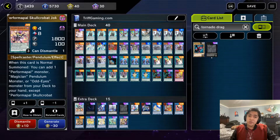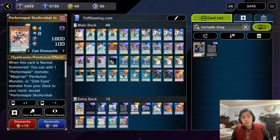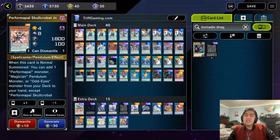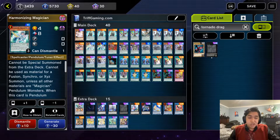We run one copy of Skull Crobat Joker. It was exciting when this card came off the ban list to one, and eventually unlimited to two and three, but you don't actually need more than one copy because of how easily searchable it is. Although this is the only real normal summon in the deck, it's just so easy to access that running it at one is fine.